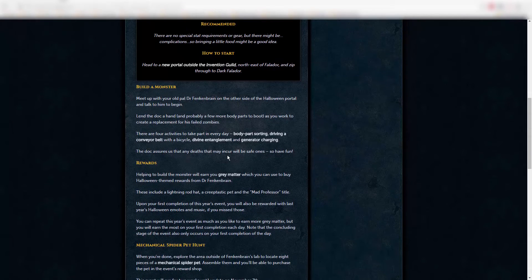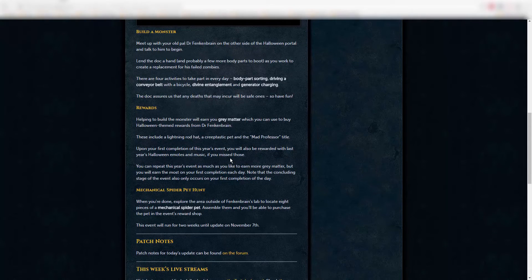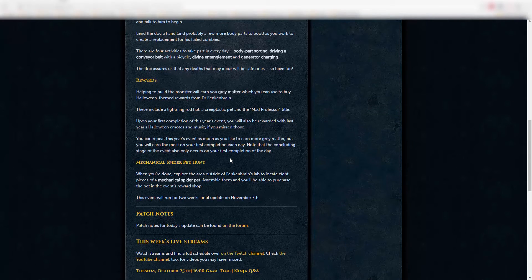Meet up with Dr. Frankenbrain on the other side of the Halloween portal and talk to him to begin. Lend the doc a hand — and probably a few more body parts — as you work to create a replacement for his failed zombies. There are four activities to take part in every day: body parts sorting, driving a conveyor belt with a bicycle, divine entanglement, and generator charging. The doc assures us that any deaths will be safe ones.